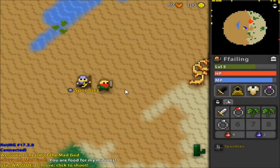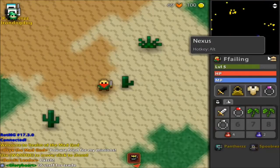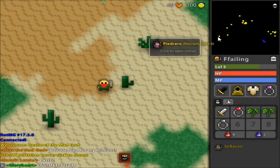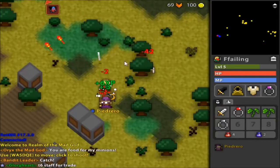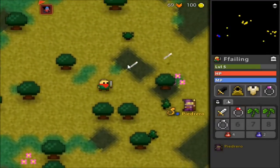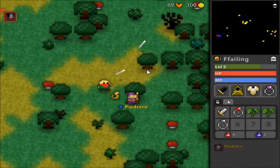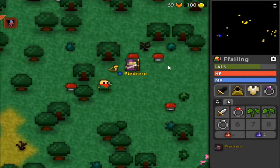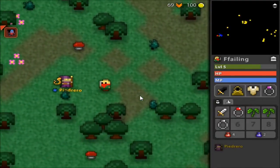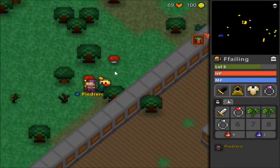I pop back in—that's Realm of the Mad God, and I'm back at the very start. Let me see if there's someone I can teleport to who's close to my level. I'm level 5, let's go to Pietro here who's level 6—I think I saw him earlier. I'll see what he's trying to do because I'm sure he has some different quest markers than me.